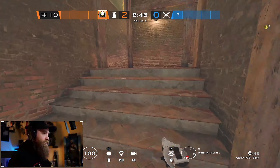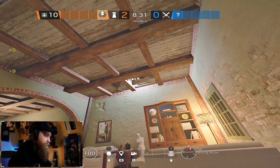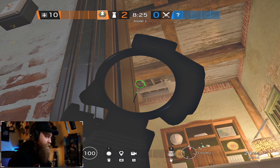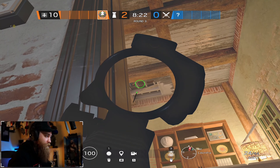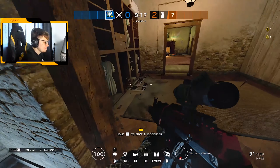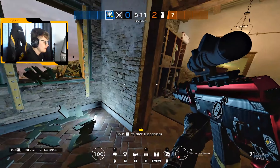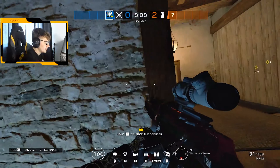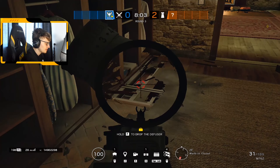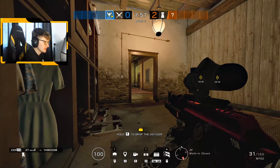I'll show the one in the closet real quick while I'm in kitchen. There's a shelf here — oh my god, I almost killed you. You can shoot through the shelf here, and from your end you can't really see what's happening. I can be so far back and shoot pretty deep in there. Can you see me when I'm here? Nope. What about now? Nope. Only now?